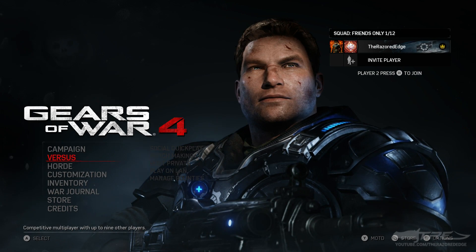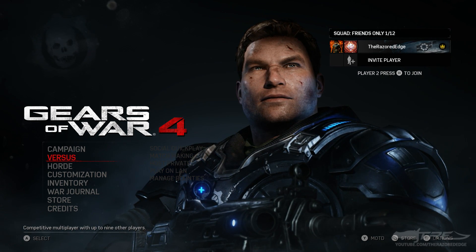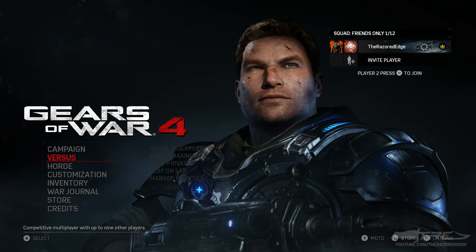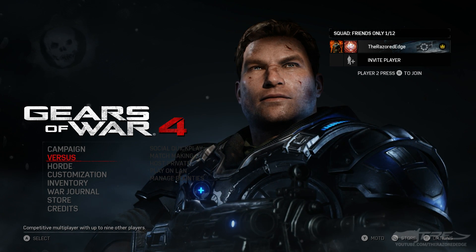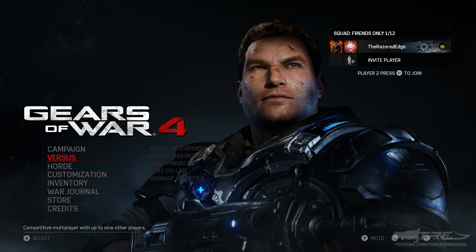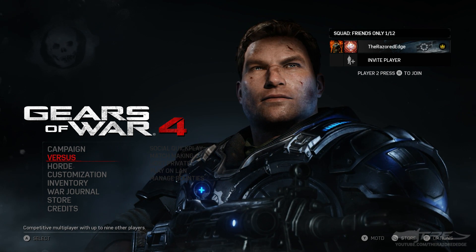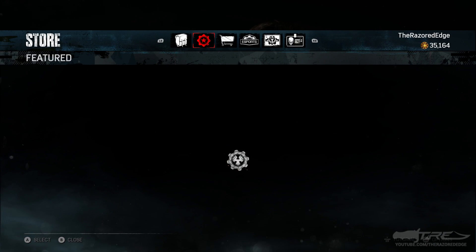What's up everyone, it's the Razored Edge, and today I'm here to bring you guys another Gears of War 4 gear packs opening video. Today we are going to be opening a quirky kind of gear pack called the Wrestler Oscar Gear Pack, which contains three unique Oscar character skins. They're kind of similar to the luchador skins except themed more WWE wrestler style. It's got 14 weapon skins and a unique emblem as well, so we're going to go to the store and get stuck right into buying some.